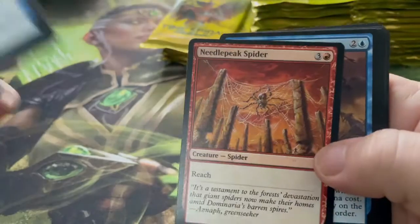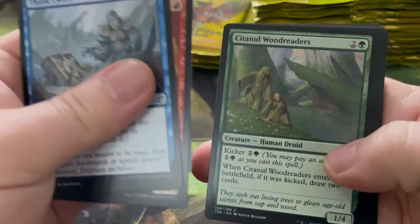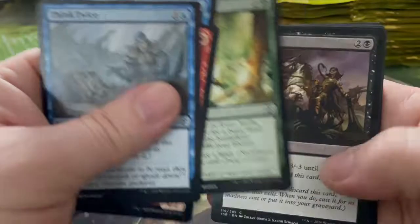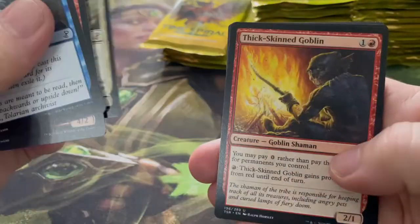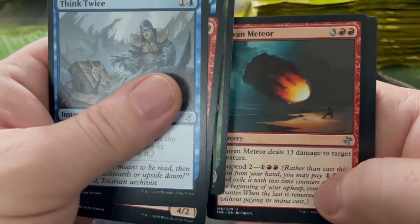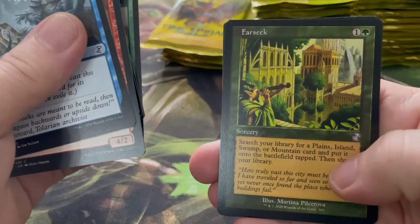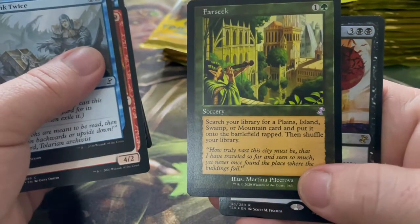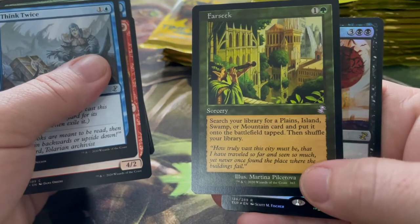Think Twice again, Needle Spires, Needle Peak, Spider, Erratic Mutation, Sit Down, Wood Readers, Grave Scrabbler, Edge of Autumn, Ichor Slick, Bound in Silence, Amrou Scouts, Thick-Skinned Goblin. Llannowar Mentor, Shivan Meteor, Summoner's Pact, and Farseek — I do like a Farseek. Search your library for a Plains, Island, Swamp, or Mountain card and put it onto the battlefield tapped, then shuffle your library. That's a pretty cool card.